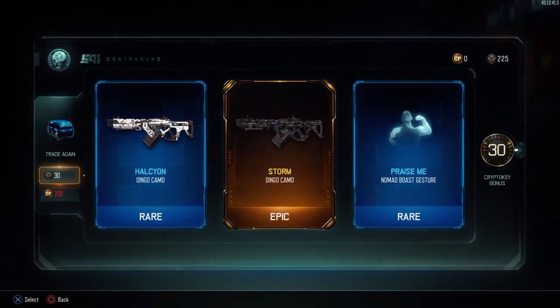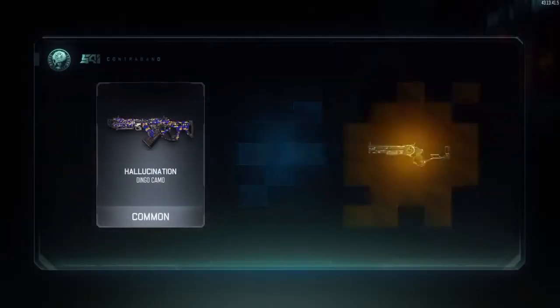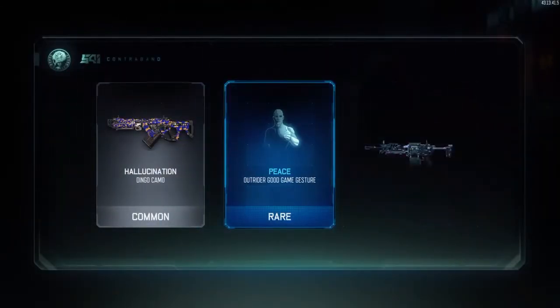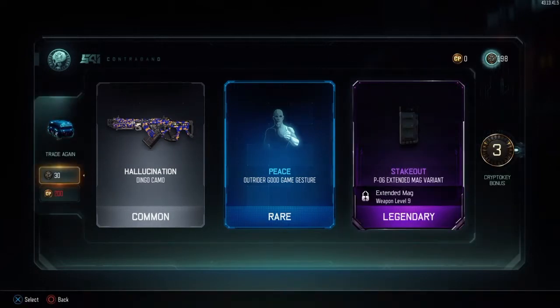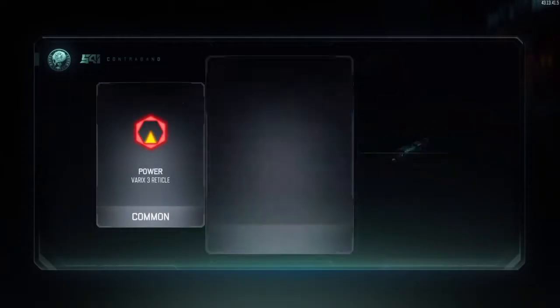We got storm for the Dingo and a boast gesture, and we got 30 crypto keys back, so that adds on a rare supply drop. We're going to get hallucination for the Dingo, an Outrider gesture, and the extended mag variant for the P-06 — which we've already gotten.